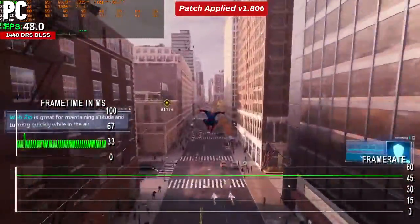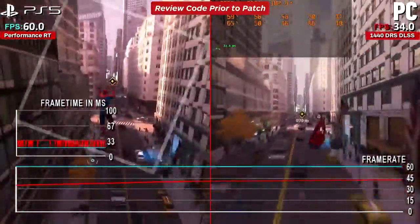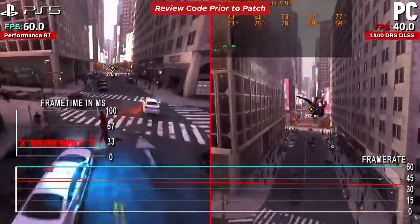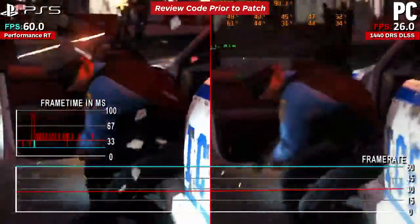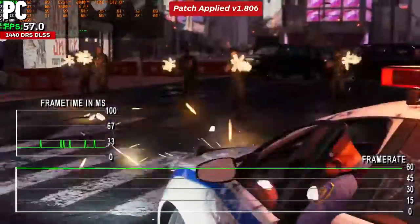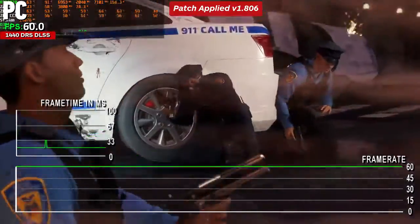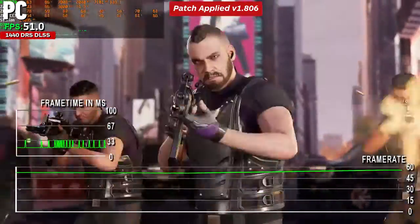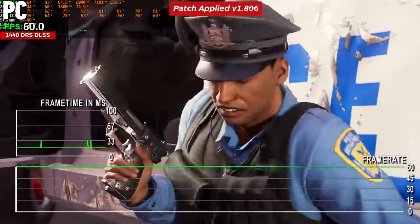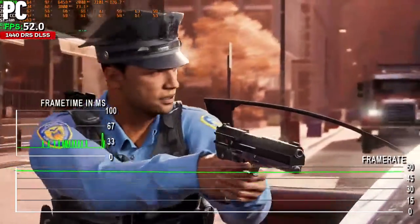Taking the RTX 2070 as a clearer example: prior to the patch it could be GPU bound often at 1440p with DLSS DRS active. While traversing and swinging through the city, the BVH cost to the CPU — which is largely fixed regardless of medium or high setting — causes heavy stutters, meaning no matter the resolution, a locked 60fps with ray tracing active was never achievable. Cinematics are now significantly better, almost twice the performance in certain cases — where it once stuttered into the 20s, it can now often hit 60fps or stay in the 50s, a 100% performance increase alone.